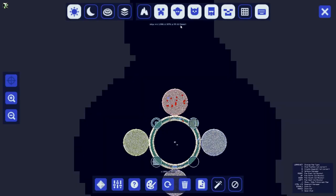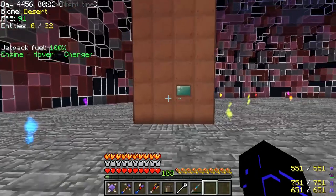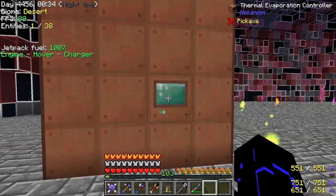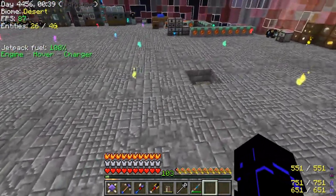If we look at our journey map, you can see we're in a desert — that also helps. The hotter the environment, the faster this thing will heat up. This will get up to about a thousand or so degrees when it's all said and done. It's going to take a while because we are at night time, but eventually it will get up in there.